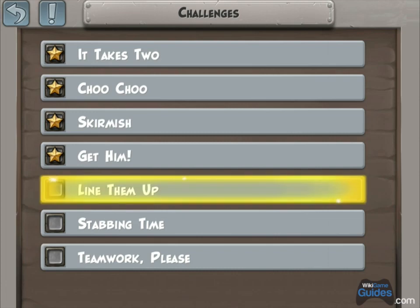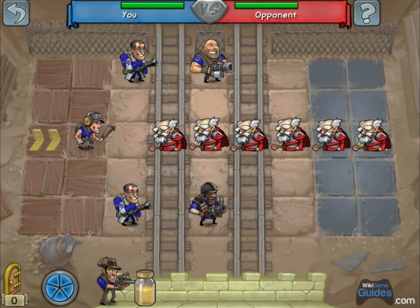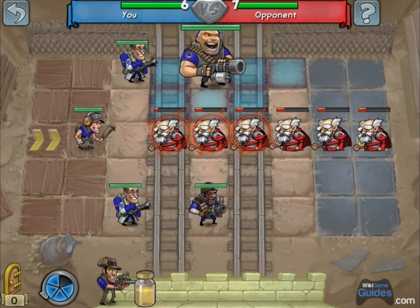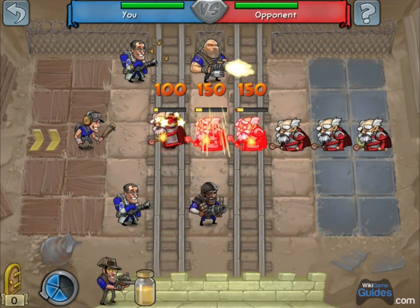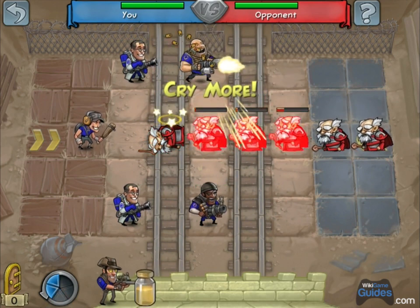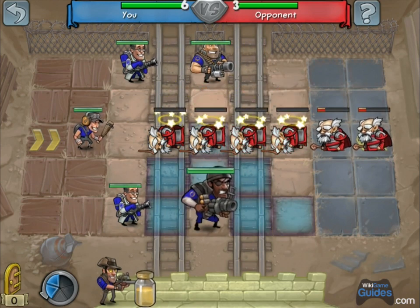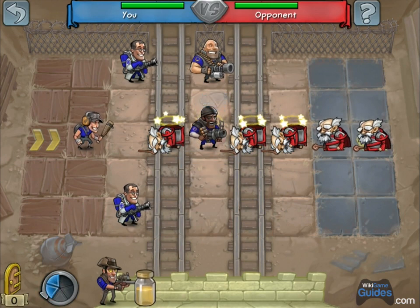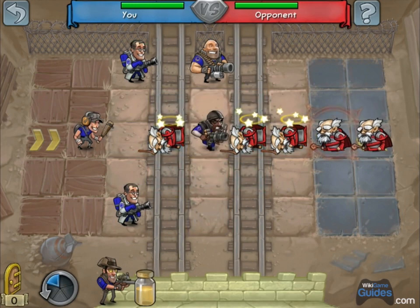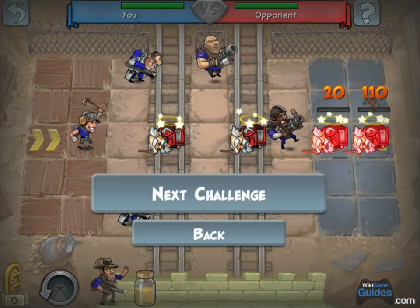Alright, Line Them Up. This one's the hardest one in the game, in my opinion. You're going to start off with the heavy — shoot the far left wizard, then shoot the middle one, then shoot the right one. That'll take out the first four. Then you're going to use the demo man to move, which doesn't cost a turn. Shoot, you can move again — doesn't cost a turn — and finish those guys off.